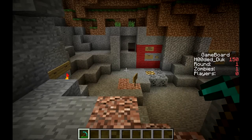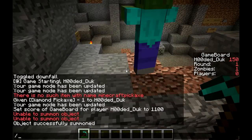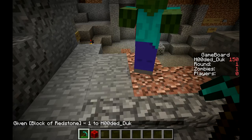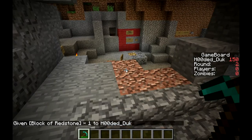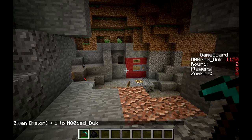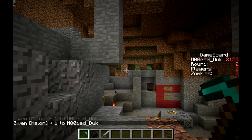When you kill certain zombies, they drop things and you can pick them up. When a zombie drops a redstone block, this is what happens - it's like a nuke, so all of them will die. If you get a melon block, you get a random weapon, and sometimes it's coal, which is what I just got. But I'll do it again - and now it's giving me a stone sword.